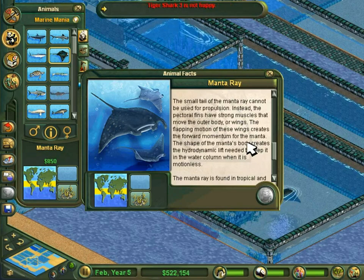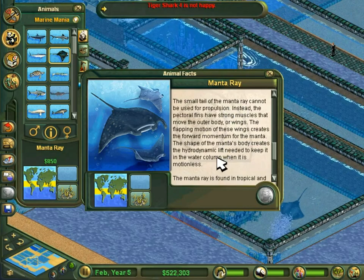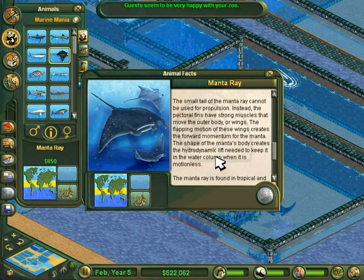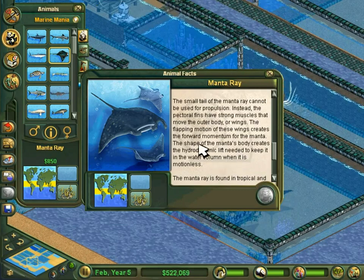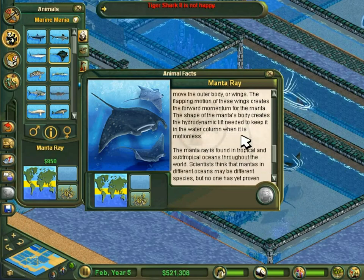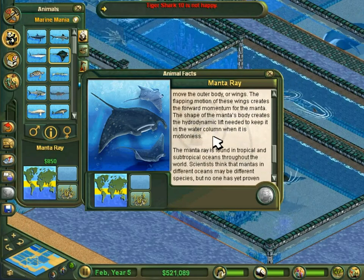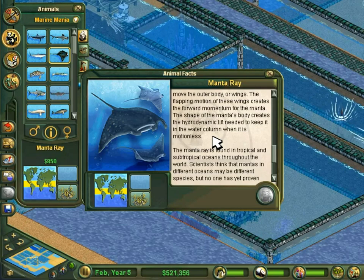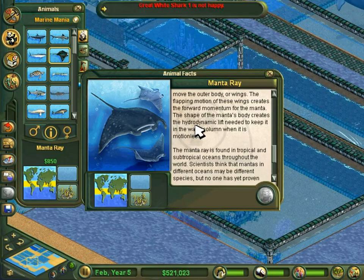The small tail of the manta ray cannot be used for propulsion — I would never have guessed. Instead, the pectoral fins have strong muscles that move the outer body, or wings. The flapping motion of these wings creates the forward momentum for the manta. The shape of the manta's body creates the hydrodynamic lift needed to keep it in the water column when it is motionless. They use 'hydrodynamic' here, but when talking about the shortfin mako shark I think they said 'aerodynamic' — but they know the word hydrodynamic exists and how to use it properly. I now want to know how many different people were working on the animal facts.